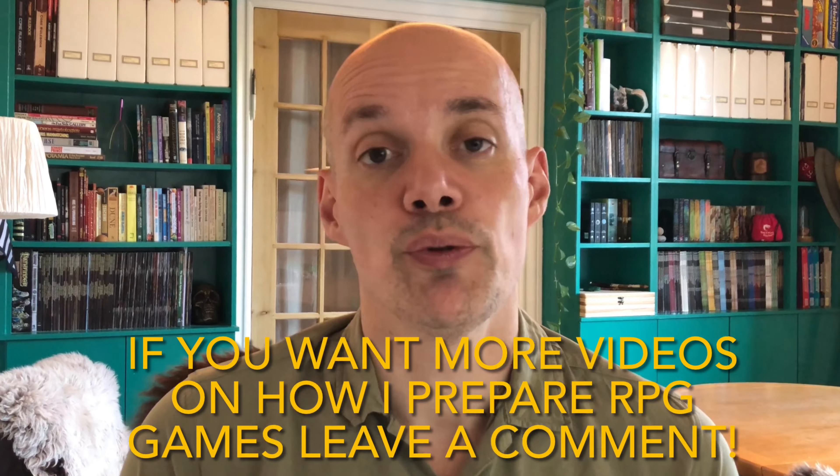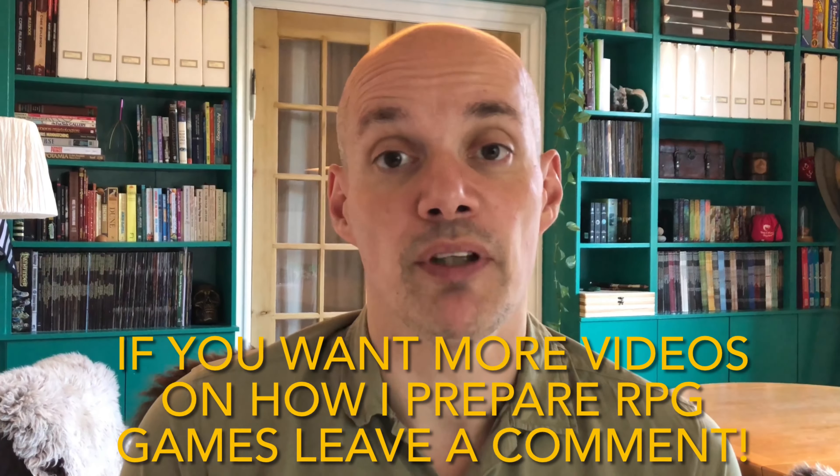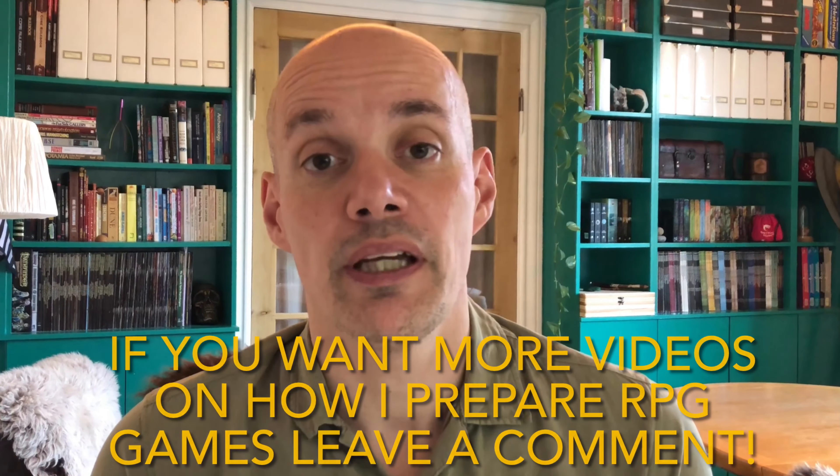The final card I have here is a callback to the earlier video I made about NPC cards. Bart, mentioned in the initial Amnesia effect, is supposed to be a recurring character — he was the quest giver for this adventure, which the players do not know at the start, but they will want to visit this character when they get back to town. With a bit of luck, he might be able to spur them on to the next adventure. I hope this walkthrough on how I prepared for this adventure gives you an idea on how you can use cards to make your own game easier to run and create better flow, as well as inspiration for quick and easy preparation.